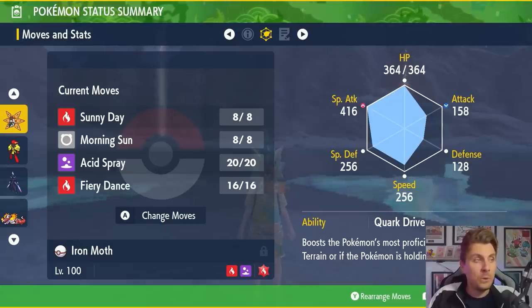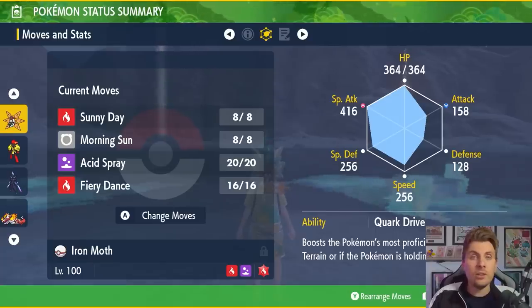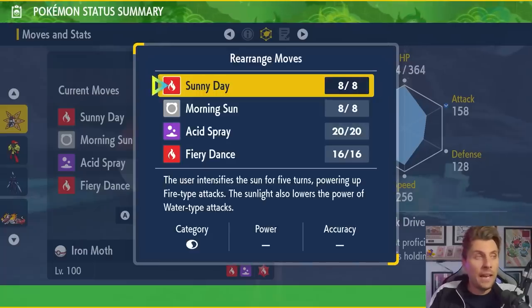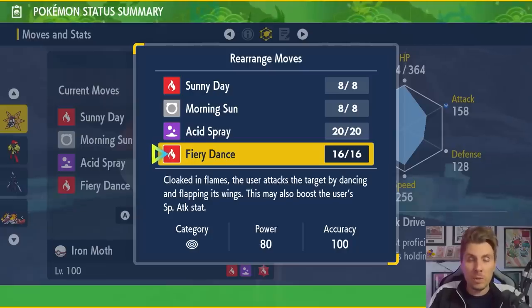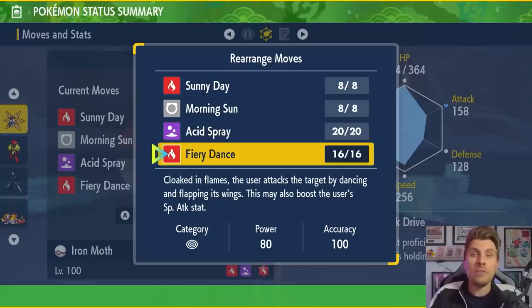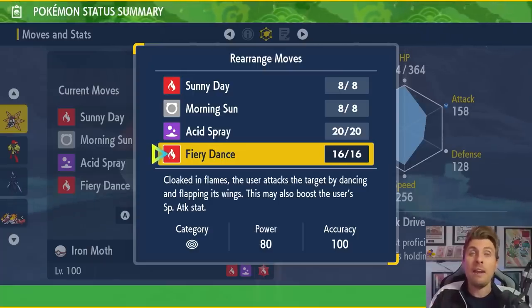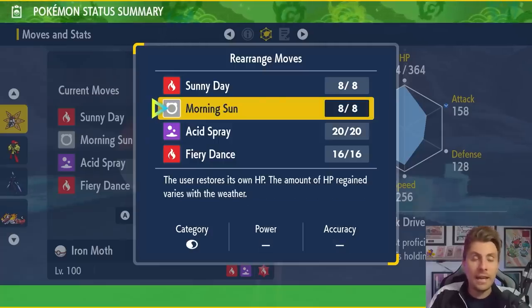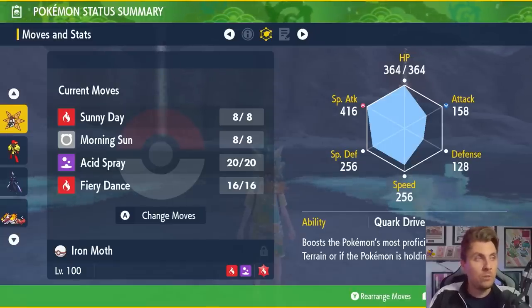The idea behind this set is to go for three Acid Sprays — it's going to lower the special defense on the target Pokémon, even through its shield, by 2 stages every time you use it. You combine this with Sunny Day to boost the overall power of Fiery Dance. The reason we use Fiery Dance over Heat Wave or Flamethrower is because every time you use this move, you have a 50% chance of boosting your special attack on Iron Moth. Iron Moth doesn't get access to Nasty Plot or Calm Mind to boost its special attack, but Fiery Dance gives you a good chance each turn to get that boost, which combines really nicely with the Acid Spray lowering Hisuian Decidueye's special defense. Morning Sun is there as recovery and, under the sun, you restore all of your health.